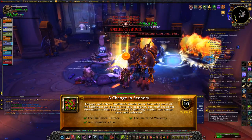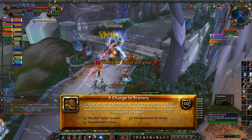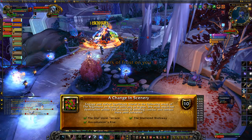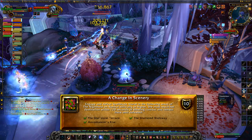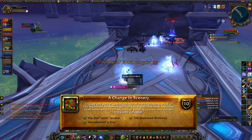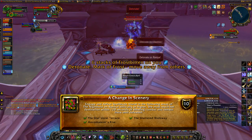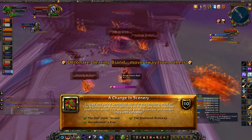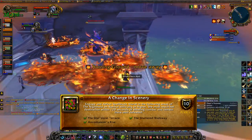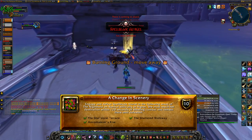Kill her in Astromancer's Rise, redo the lockout, then bring her to the Sheldara Terrace which is the garden beside Botanist. Clear out a good portion of that garden beforehand. Even though standing on the bridge registers you in the Sheldara Terrace, a lot of people report it glitching if you kill her on the bridge, so bring her into the garden past the bridge. Finally, the Shattered Walkway is Krosus's platform — you don't have to kill Krosus first, just don't pull him. Have everyone except a tank and healer wait at the bottom platform, then have the tank and healer pull her and run her all the way down to kill her for the Change in Scenery achievement.